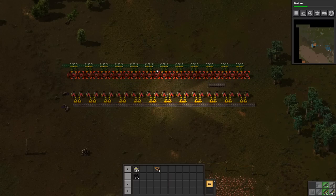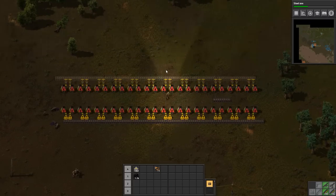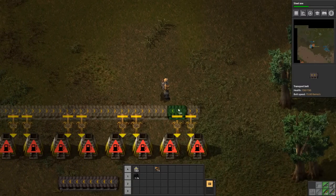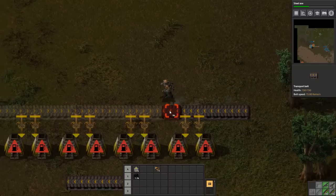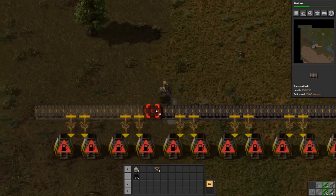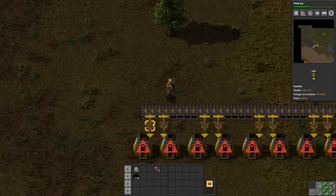Before I go any further I want to copy that, rotate it twice so it's facing the opposite direction, and put that there. The belt might be facing the wrong way. If I press Q on it you can see I've picked it up facing the wrong way, but I know where the belt's going to go — I can just run along and pop the belt down going in the direction I want.